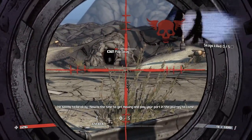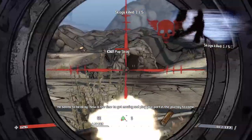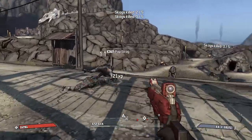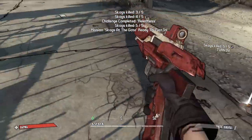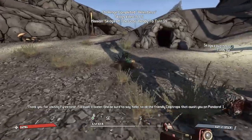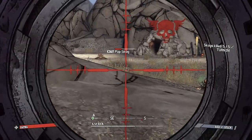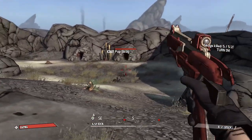We can actually snipe some of these dudes from here just to speed run a bit more. Look at that — that is how you speed run. Now while we're at a lower level, we should also run around here and defeat some more Skaggs, I guess. Skaggs — such a weird name. The bullet velocity is really weird in this game as well.